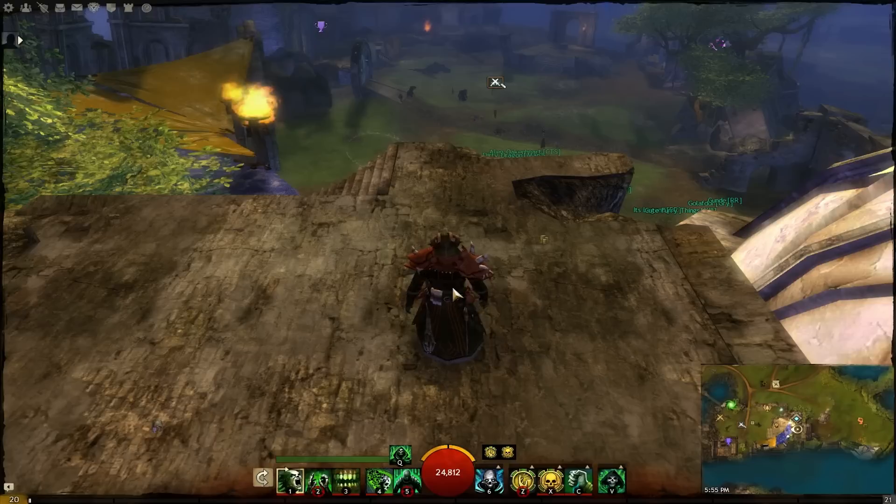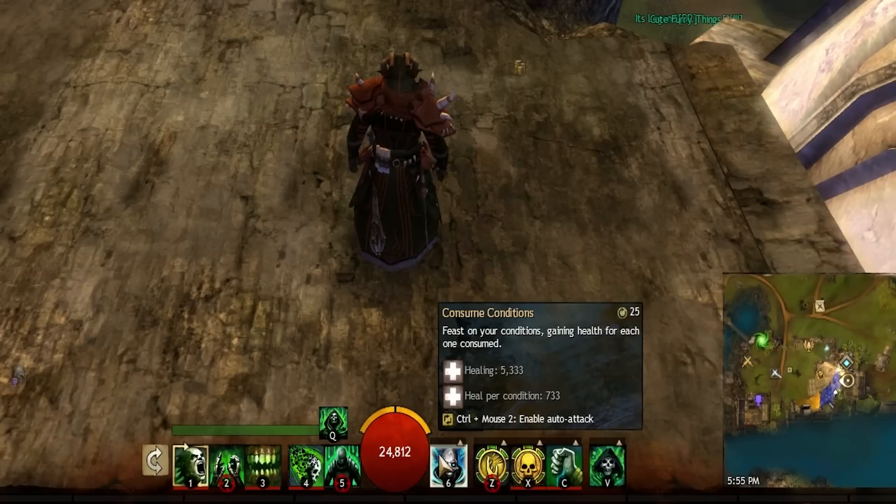I like to begin by saying this is largely personal preference so feel free to adjust it as you see fit. For abilities, I run with Consume Conditions as my heal spell for the fact that it removes all conditions on you and heals you for each one removed. This is excellent against other condition-based builds as it will remove all active stacks.